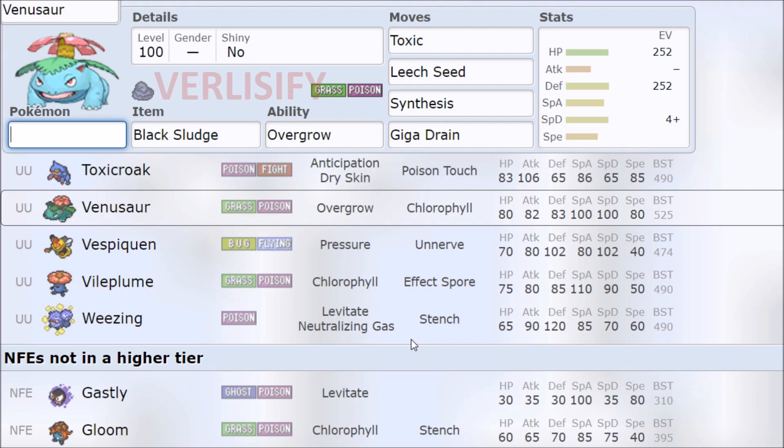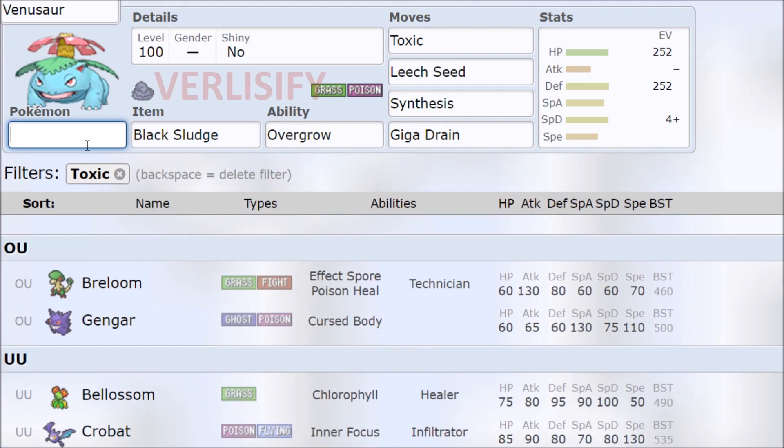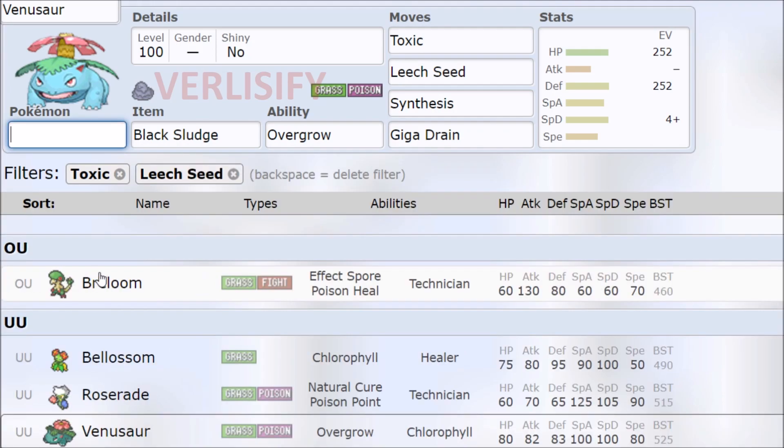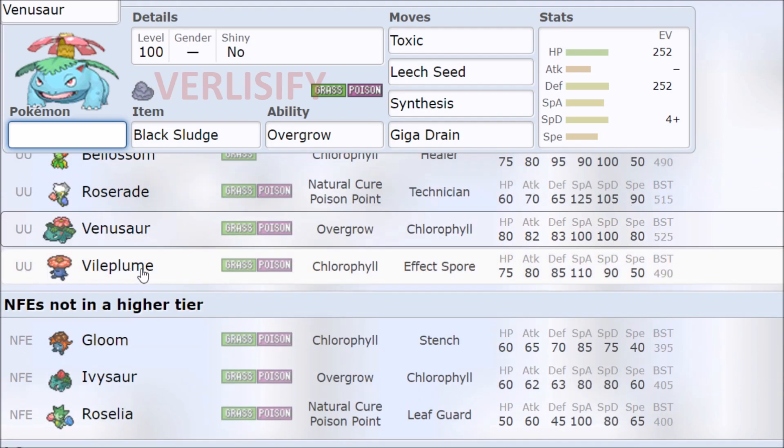It has Leech Seed, and that also starts bringing down the amount of Pokemon that can use it. Toxic plus Leech Seed — you can kind of see where the Pokemon go: Breloom, Bellossom, Roserade, Vileplume, Venusaur.